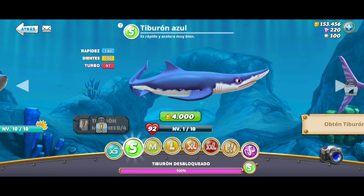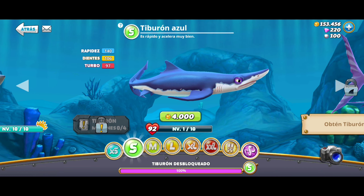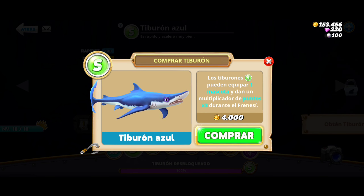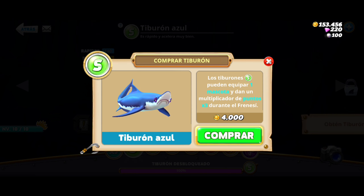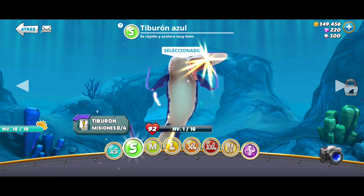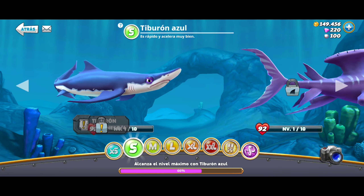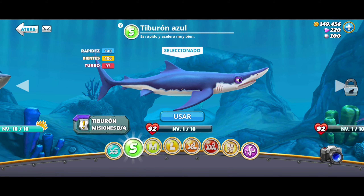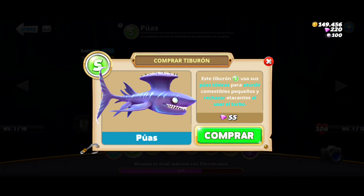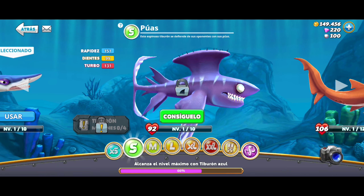In today's episode we complete the missions of the tiburón azul. Its description says it is fast and accelerates very well. We can see its information — it is from the same category as the previous tiburones, category S. We bought it and it enters the game, and there you can see the path to the next tiburón, which will be information for the next video.